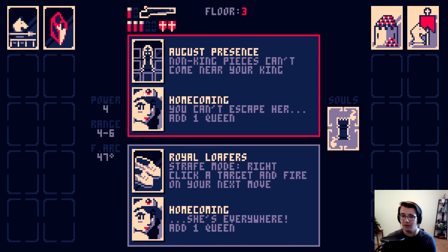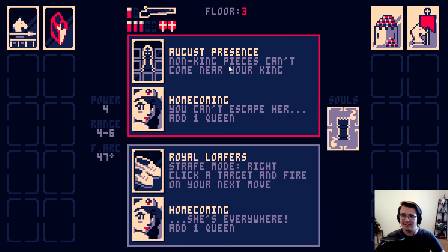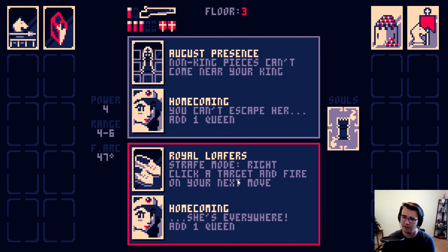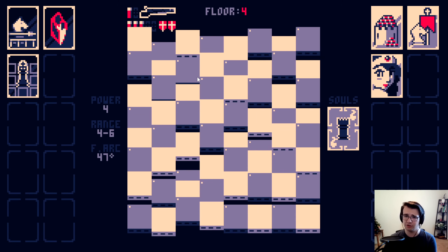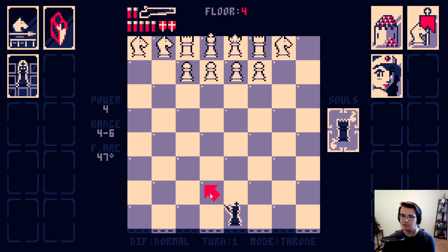Their knights just helped me, but the queen is going to be added. Non-king pieces can't come near my king. This does help counter rooks and queens. Strafe mode - right click a target and fire on my next move. I'm going to try non-king pieces can't come near my king. I think that this should help me out a lot against queens and rooks. And there are two rooks. So I'll move up.